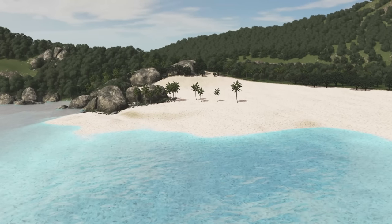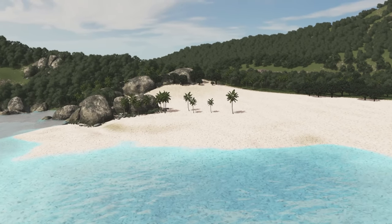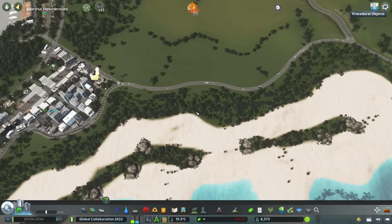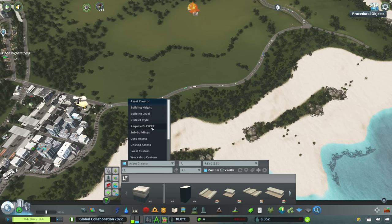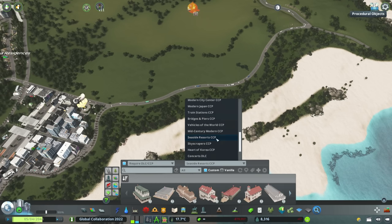We have beautiful hills, amazing forests, white sand beaches, and the bluest of blue waters surrounding this island. It's perfect. I'm gonna come in here and this is essentially going to be my canvas - I have to be careful because there's a finite number of seaside resort style buildings. If we go into the Find It mod, I can apply extra filters, sort by certain DLCs or content creator packs, and find specifically the seaside resorts buildings.